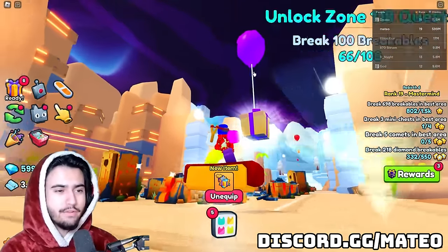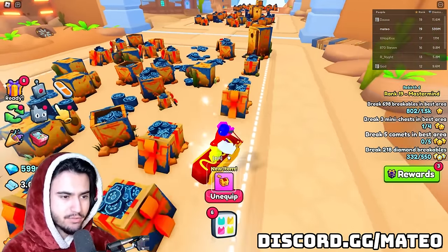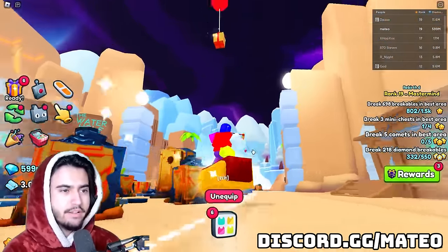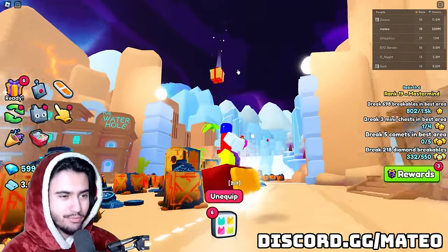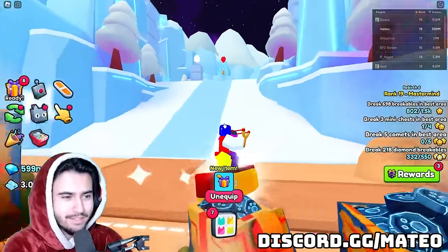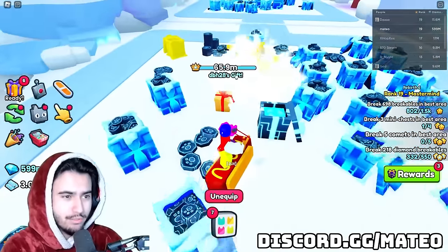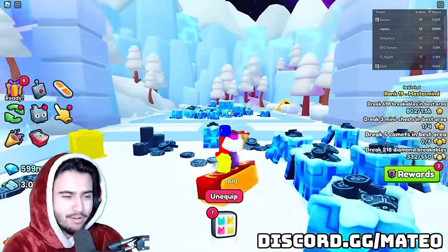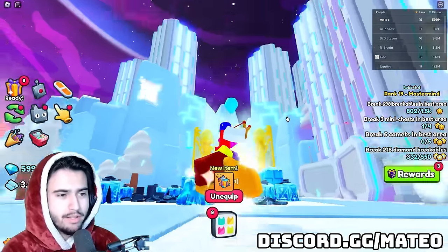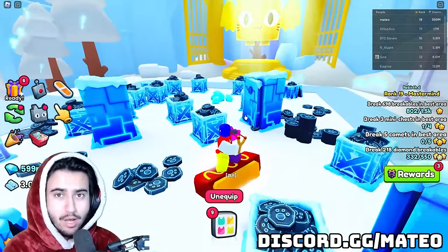We actually found our first mini chest balloon. I'm pretty sure these give you mini chests, and that's actually really good — that's 35K right there. So those balloons are actually pretty rare because I think we're on our fifth or sixth server now and that is the first one I've seen this whole time. If we got a ton more of those, we could definitely be making a lot more diamonds, but I do feel like we are doing pretty good at the moment.